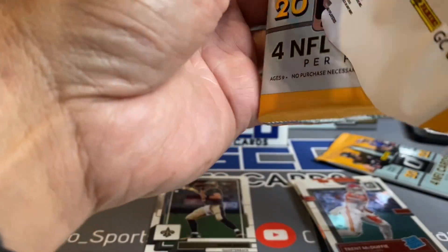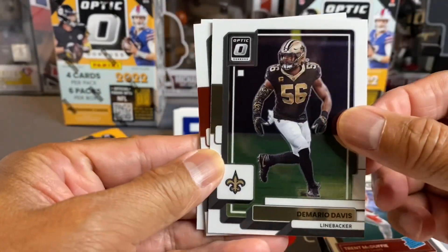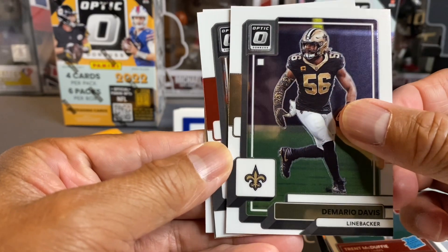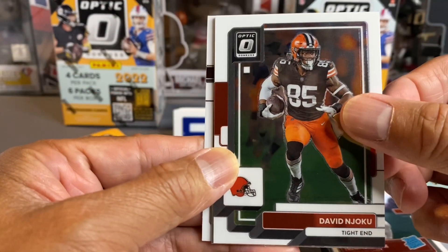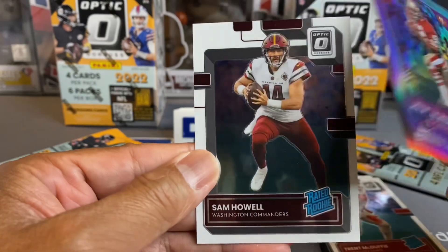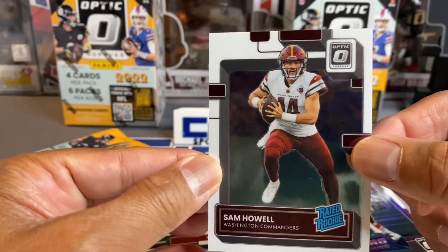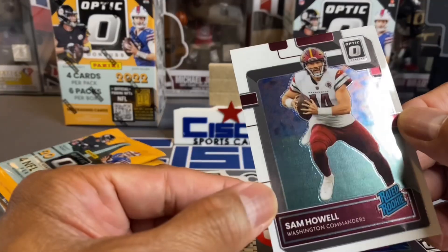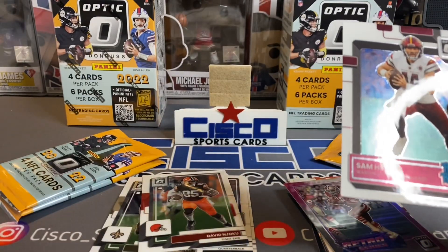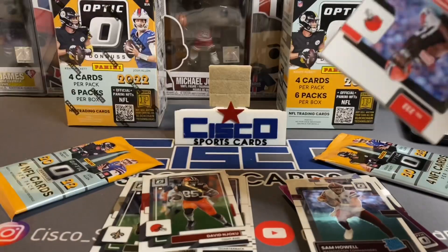So far — you guys see anything good? Let's keep it rolling. We've got Demario Davis, David Yokum, Ronnie Lott — Retro, old school right there. And then we've got a Rated Rookie of Sam Howell. Everybody's looking for Sam Howell. I think he's going to be the Commander's guy — the primary quarterback for the Commanders, formerly known as the Washington Redskins. That's right, I said it: Washington Redskins.